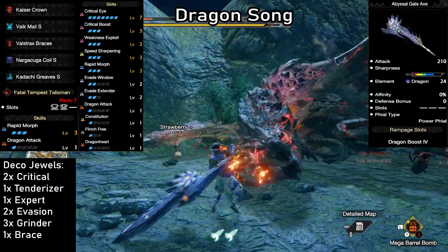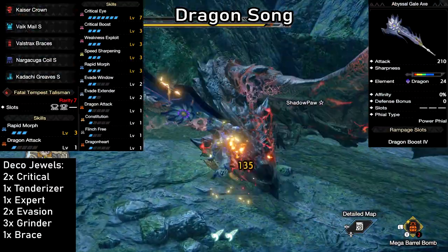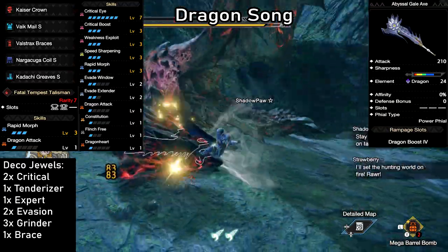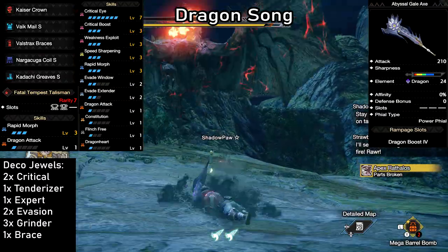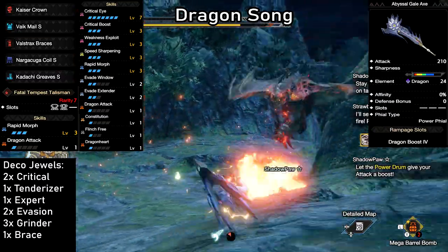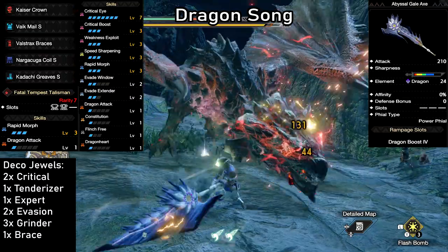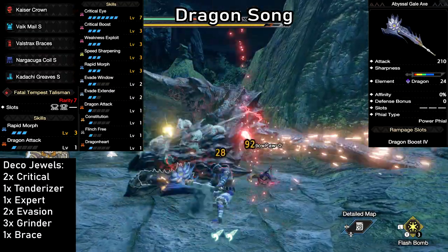Next on the list is our second super comfy build, the Dragon Song. We're using the Abyssal Gale, which is the final upgrade of the Ibushi Switch Axe. This thing will demolish anything that has a weakness to Dragon Element, but the high raw and the Power Phial also make it very viable for other monsters. 210 attack, massive blue sharpness, 24 Dragon Element due to our Rampage skill, and a Power Phial. The sharpness on this thing is so long that, like the previous build, you can totally drop the Speed Sharpening for something else if you like — you won't be sharpening much.